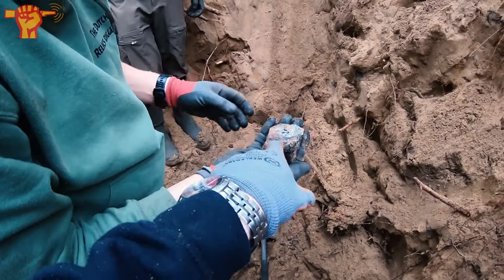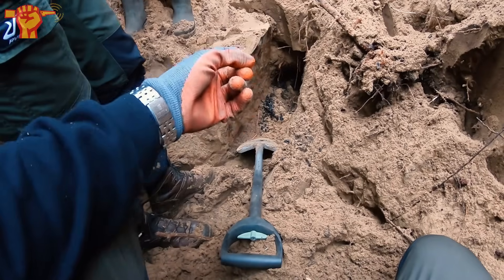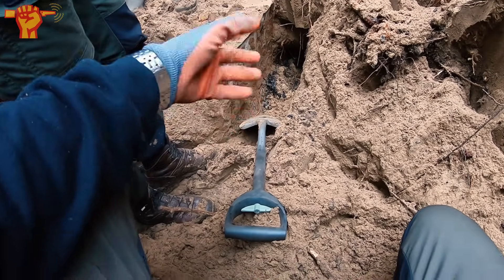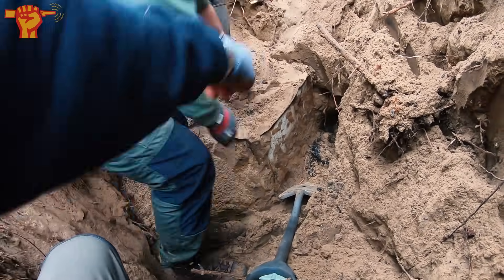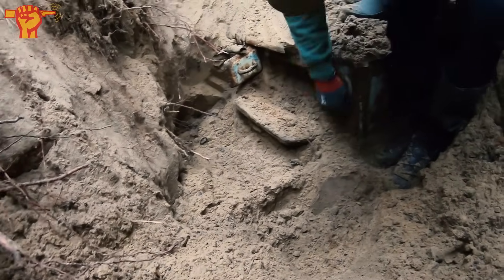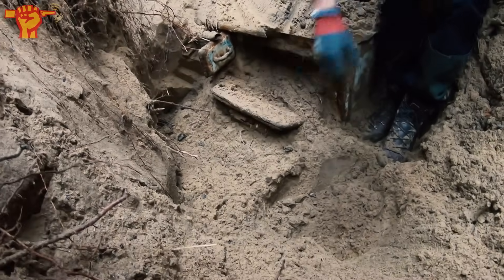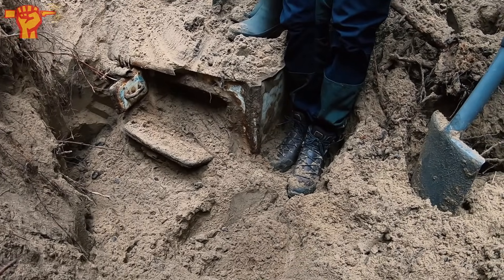We're encountering more and more melted glass — it seems like there has been one big fire here. A lot of stuff that just melted together down there: glass, coal, some metal parts as well. And you see the side of the stove here — it even still has moving parts. That's the original white enameled color. It's going to be some hard work to get that one out, but we're not giving up.